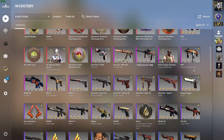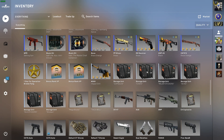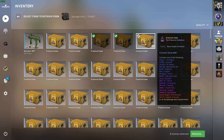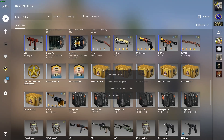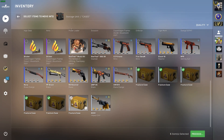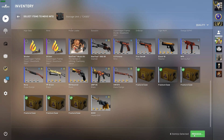So if we go to my storage units at the very bottom, we're gonna scroll down and go to cases. You can actually move things in and out of your storage unit relatively quickly now — this is new. We're gonna right-click on cases to deposit. It looks a lot faster, and it looks like you can search items at the bottom, which is also new.